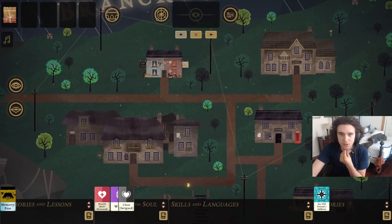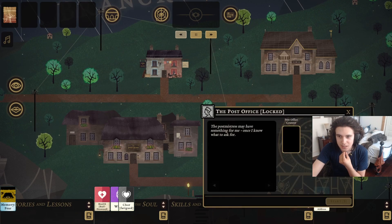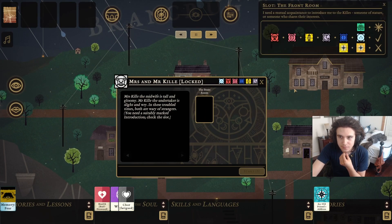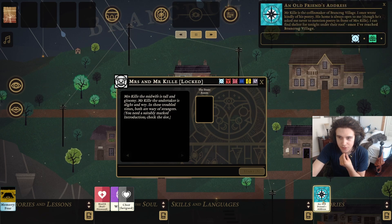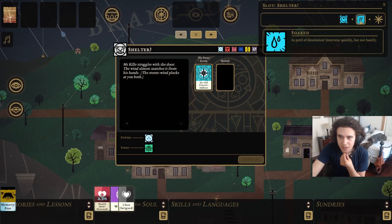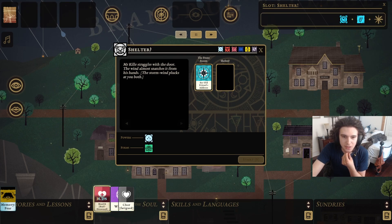I can find shelter tonight under the roof once I've reached Bancrood Village. So we reached the village. That's Mr. and Mrs. Kill — that's the place. What you're gonna want to do is be here. What does it not accept? An old friend's address — this is a different old friend's address. This one actually works since it does soap stuff, but it also has to be an Element of the Soul.